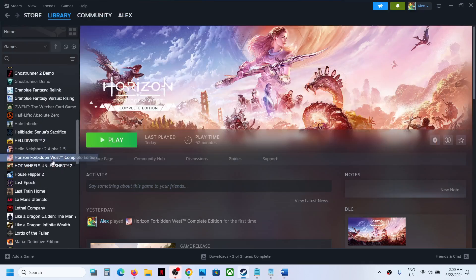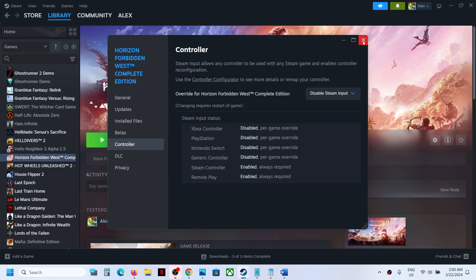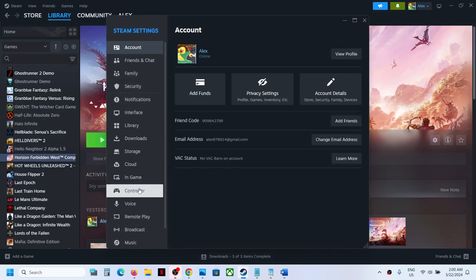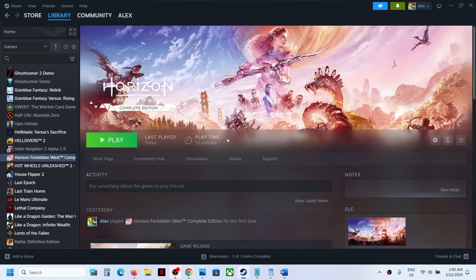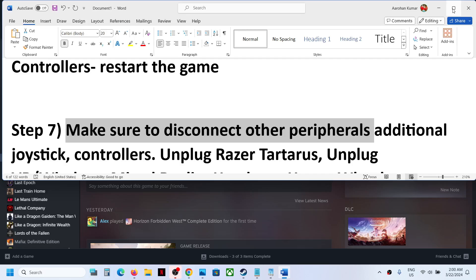The next step is to disable Steam input. Right-click on the game, select Properties, go to the Controller tab, and select Disable Steam Input. Then go to Steam at the top, Settings, then go to the Controller tab. If you have an Xbox controller, enable Steam input for Xbox controller and check. If you have a PlayStation controller, first try the enabled option; if that doesn't work, you can enable in-game support and try that.